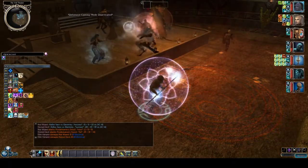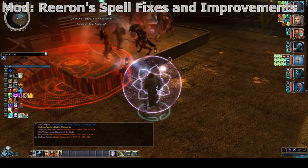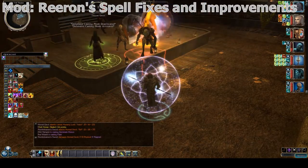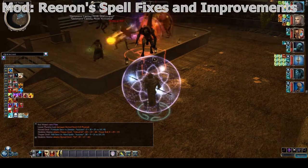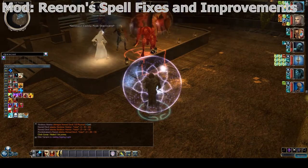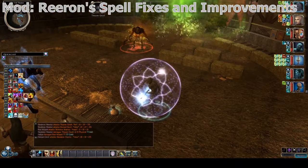There are two mods I've used to tweak the necromancy. My favourite is Reron's Spell Fixes and Improvements. This mod brings a lot of the spells closer to how they should be, as defined by how they work in tabletop Dungeons and Dragons. Most importantly, it buffs the minions tremendously and makes them viable for pure minion builds.